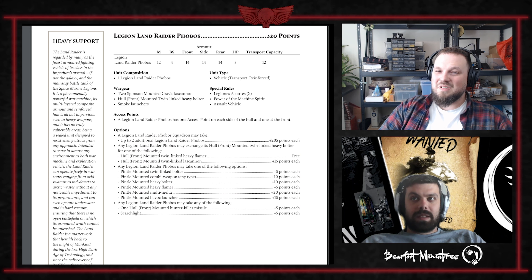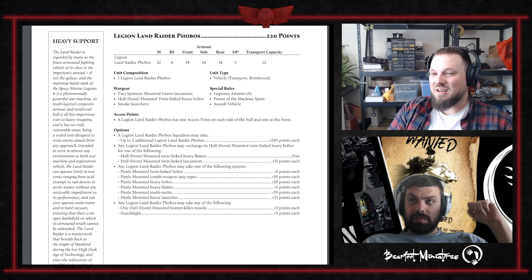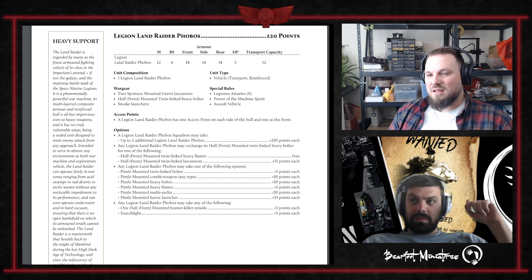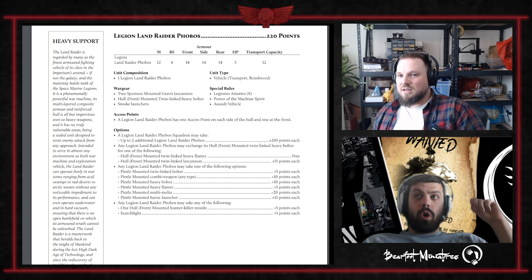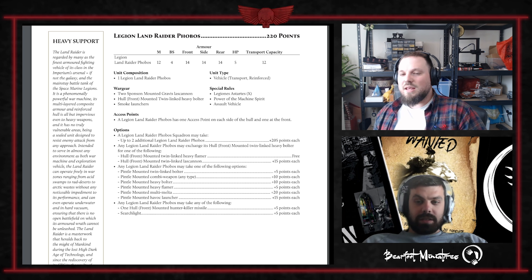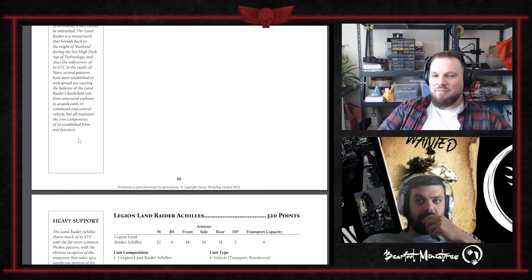Legion Land Raider Phobos: 220 points. It's a Land Raider in stats — 14/14/14, five hull points, twelve capacity, assault ramp, two sponson-mounted Gravis lascannons, twin-linked heavy bolter on front. It appears to be exactly the same as the normal Land Raider in the legion list. This seems to be a box-ticking exercise for people who had bought the Phobos specifically and needed the title to match what they owned.